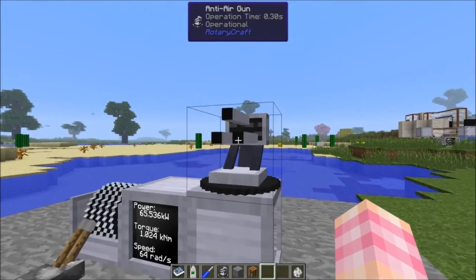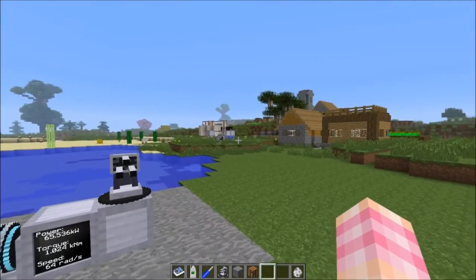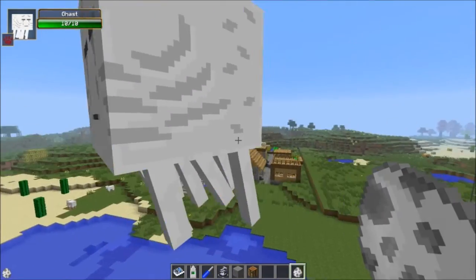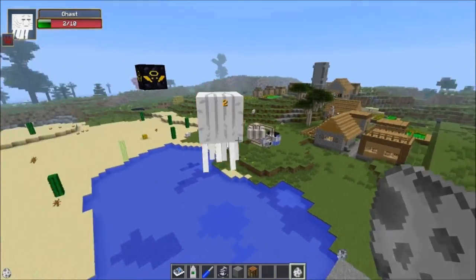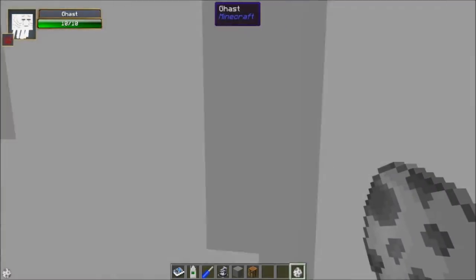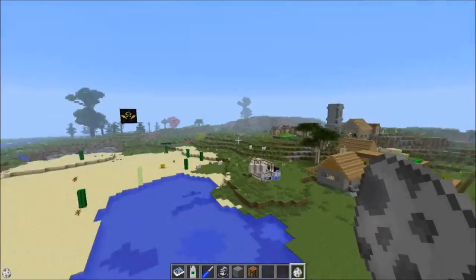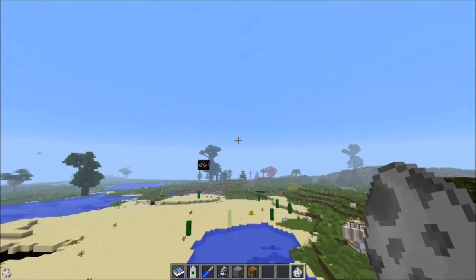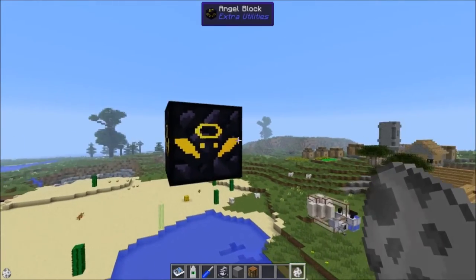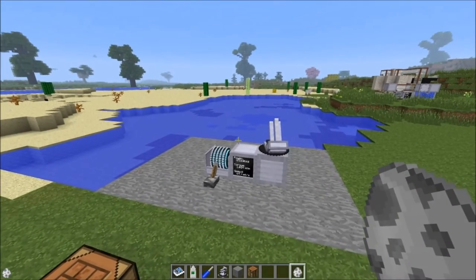Now our anti-air gun is operational — it needs something to shoot. There was a bat fluttering around, but the anti-air gun will not attack bats because bats are not hostile mobs. If I spawn a ghast, the anti-air gun begins firing at it. It deals two damage per shot but fires really fast. It's got a pretty good range, though once the mob gets to long range it might miss because the mob might move. The anti-air gun is very effective and this works on any flying mob — I'm not going to spawn an ender dragon, but it'll fire at flying mobs.